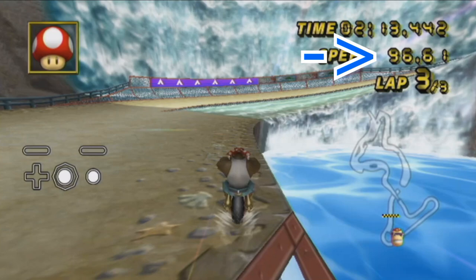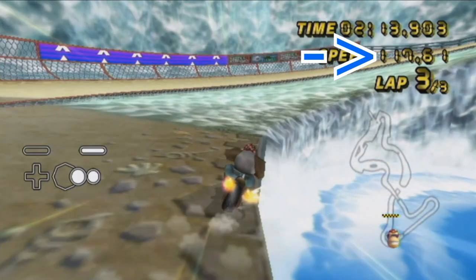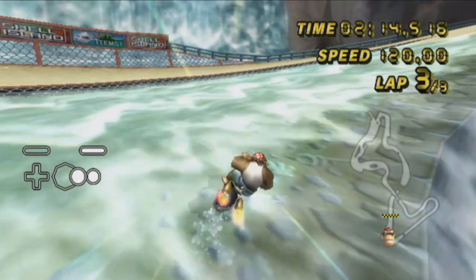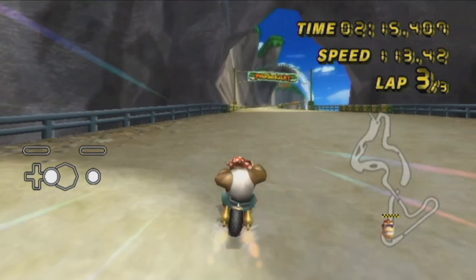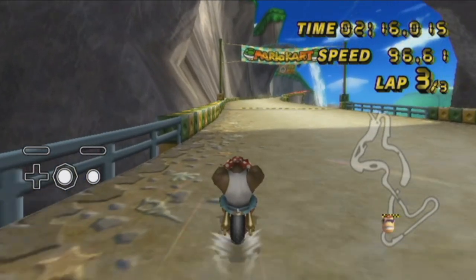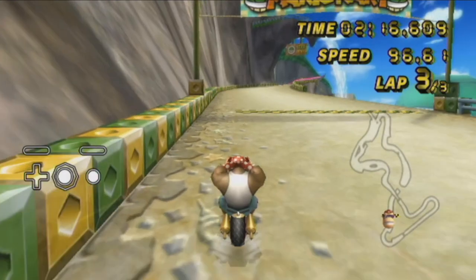By using the mushroom earlier, instead of dropping to 84 when you start a drift, you go all the way up to 117 kilometers per hour. From there, it's just a matter of keeping your line tight enough around this turn. And then once you get past the waterfall, release a mini-turbo and wheelie into the finish line. If you do everything correctly, speed-wise, you'll be going faster than the current world record strategy because you don't drop to 84 a single time.